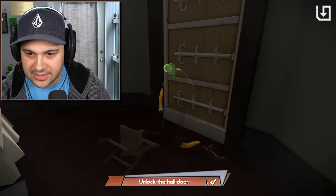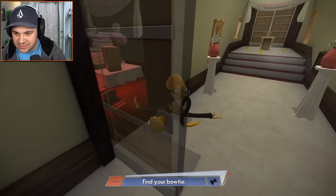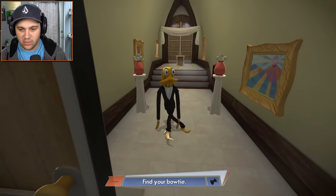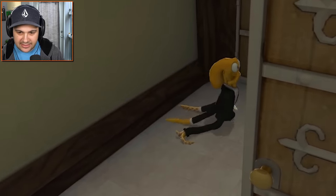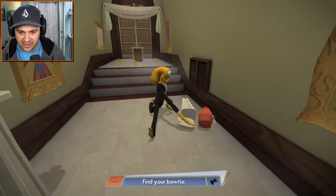I know how much you love to dance. Let's get this door open — boom, we did it! Find your bow tie. I don't think we want to go that way since that seems like the way to the main room where we're gonna get married. Watch out for the banana peels though — those seem scary.